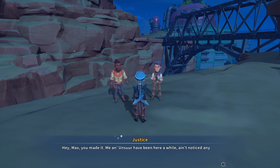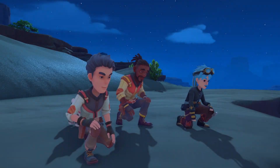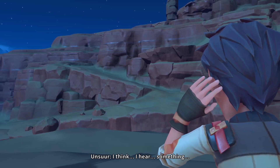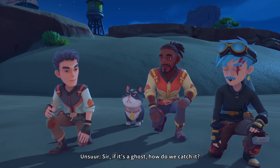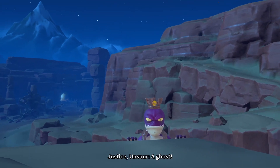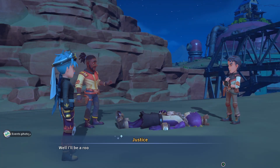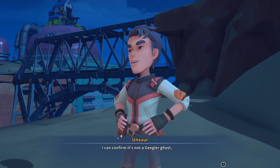At the canyon, the crew has been waiting and hasn't noticed anything unusual yet. Someone mentions hating ghost cases. Then they hear something getting louder - it turns out to be a Geegler. The captain remarks he hasn't seen any near here since they cleared them out of Gecko Station, and confirms it's not a ghost.